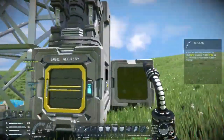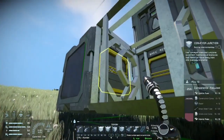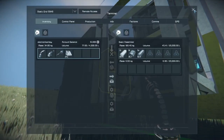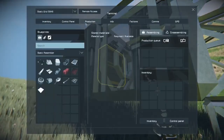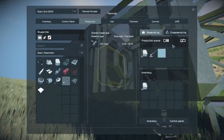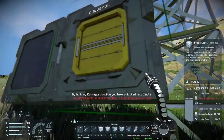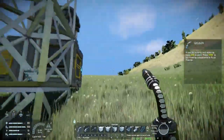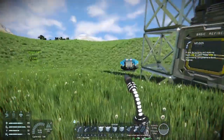Since I don't have the conveyor built yet, I decided to transfer manually all the materials I had collected out of my basic refinery. Now with it completed, they should automatically transfer. Not looking too bad so far.